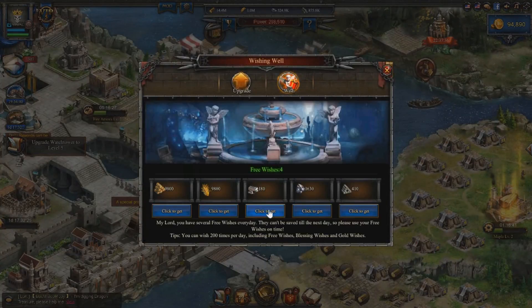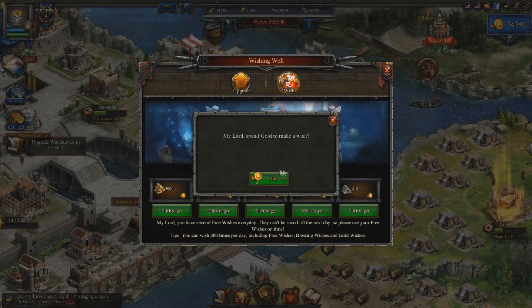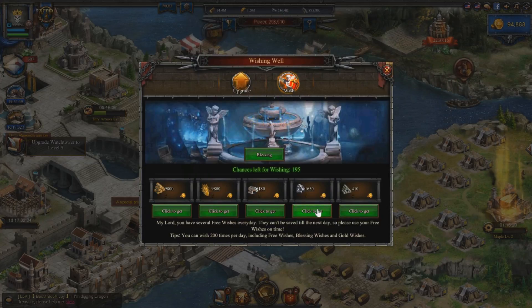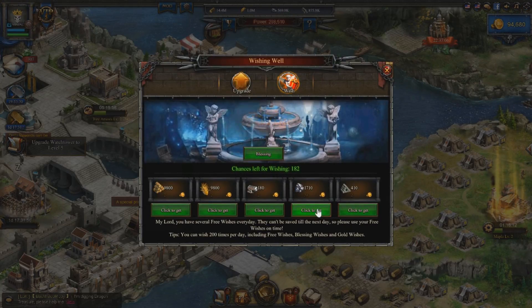There are a couple of things you can do instead. From the wishing well — my wishing well isn't very high right now since I've been building troop halls and castles — you get 1,600 iron and a chance to get times 10. We're at 526,000 iron, let's click it a few times. We got about 10k iron there for free. When you really need a resource, keep an eye on your gold. We went from 94,680 to 94,500, so we got around 60,000 iron for a couple hundred gold.